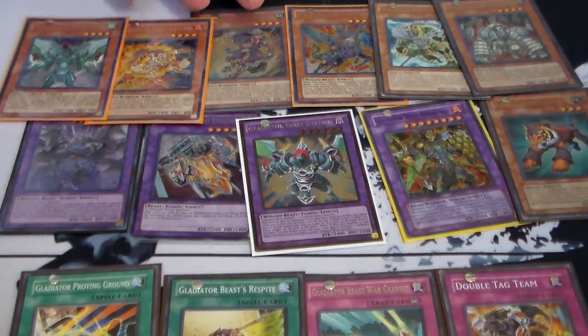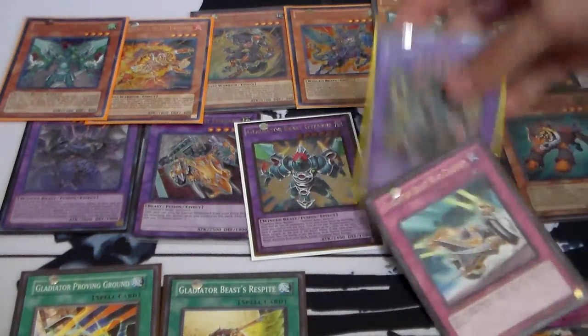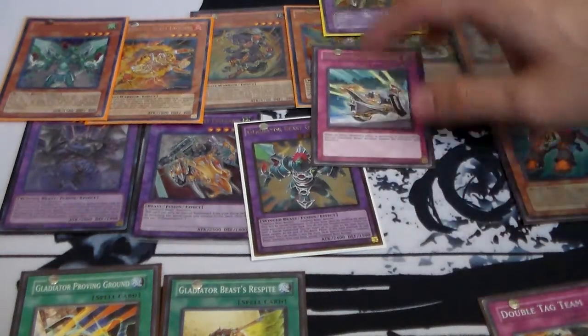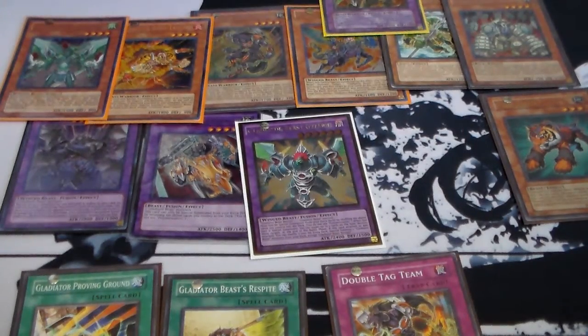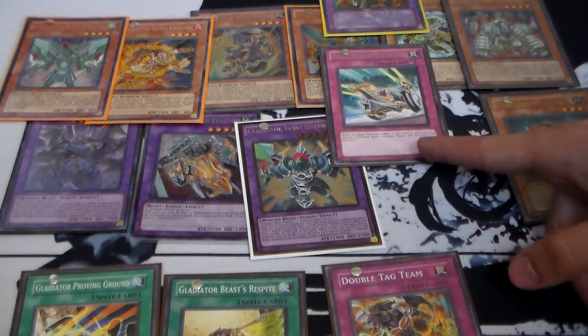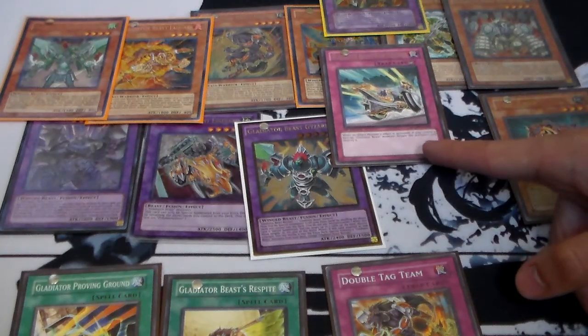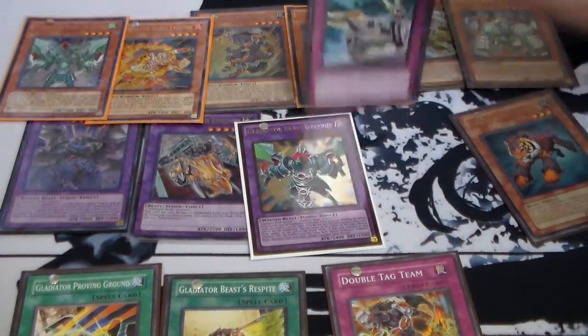What are their strengths? Well, Geyseris pops two cards and they can stun their opponent pretty good. If they just have Heraklinos and Chariot set, it's pretty good. What does Chariot do? It negates a monster effect or card effect, and it's a counter-trap, so that's definitely a good thing. Heraklinos negates spells and traps, and Chariot negates monster effects.